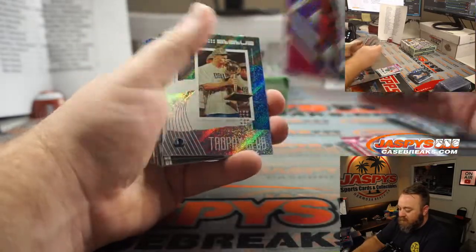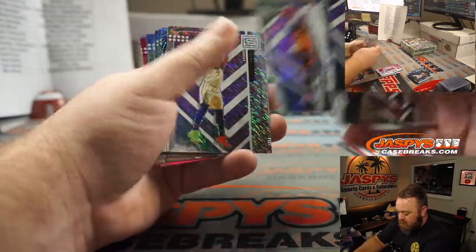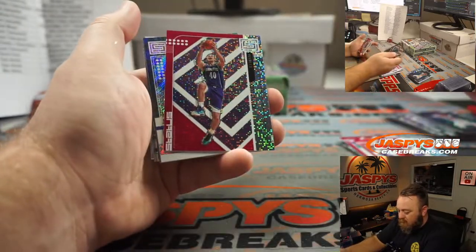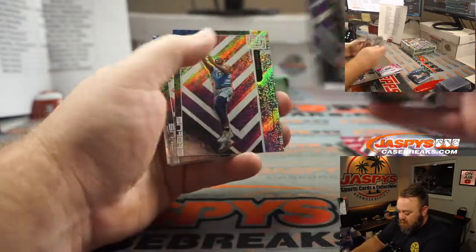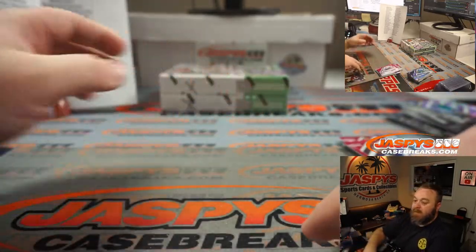Larry Nance Jr. for the Cavaliers — Brenton Young. Cody Zeller for the Hornets — Jack Townsend. Nice box.